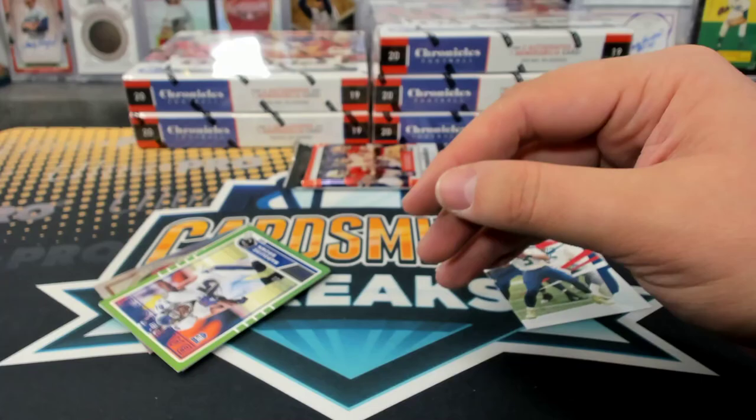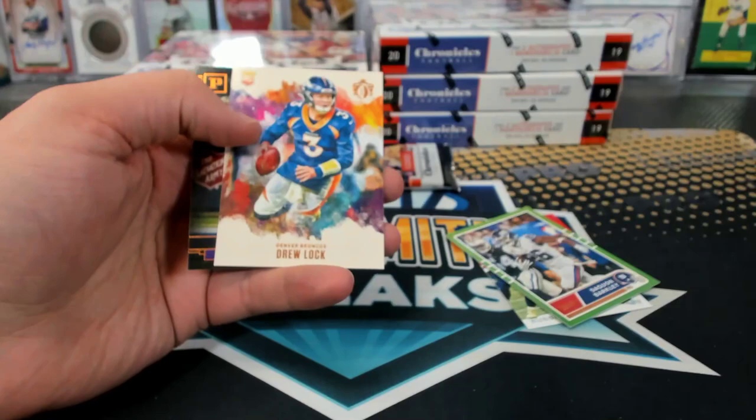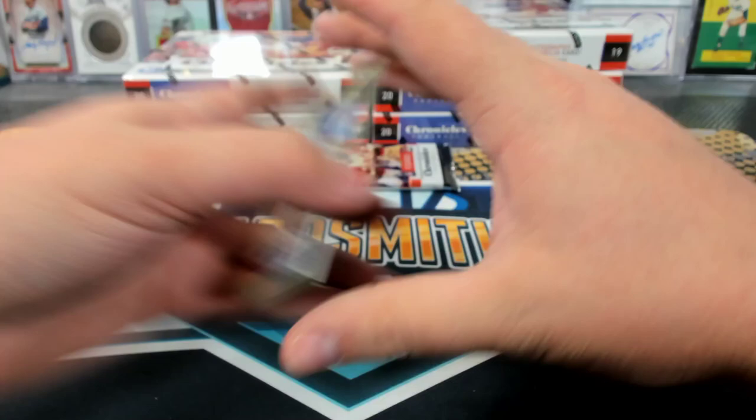Marquis Brown to 99, rookie. Daniel Jones Vertex. And a Kyler Murray Legacies. And a Drew Lock Gridiron Kings. All the hot rookies in that one.